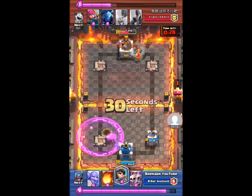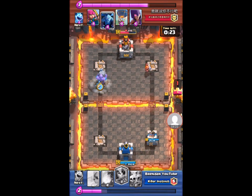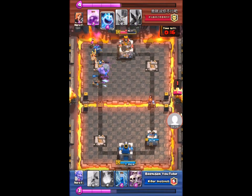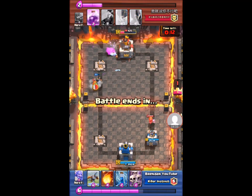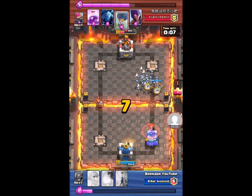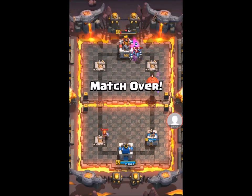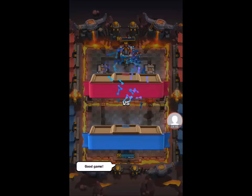Now his king tower is getting completely knocked all over the place by the Mini PEKKA. I'm gonna do a Bowler, Mini PEKKA, and Princess push and I'm going to get one shot by the Mini PEKKA, one shot by the Princess, and a bunch by the Bowler. Look at how low it gets — 221 health! But I'm fine with the win of course.